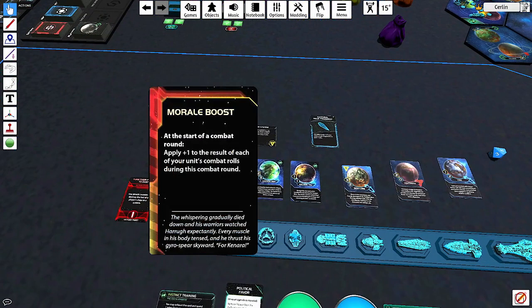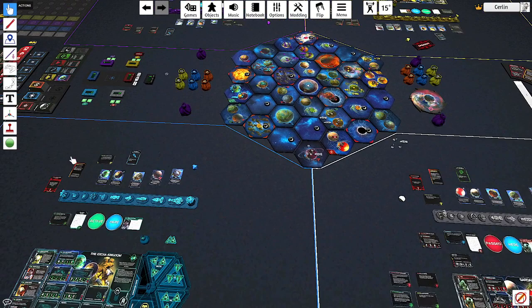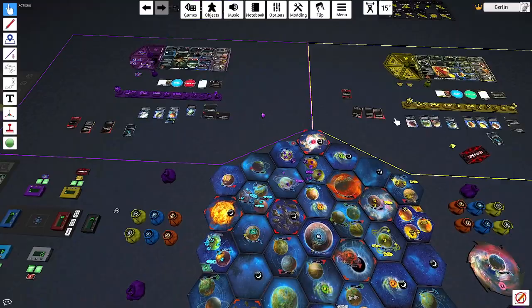The bugs also got 'Morale Boost': at the start of a round of combat, add plus one to the result of each of your units' combat rolls. Generally speaking, very nice cards. Some action cards activate during combat like these, while others are full component actions you use on your turn.